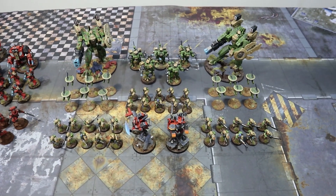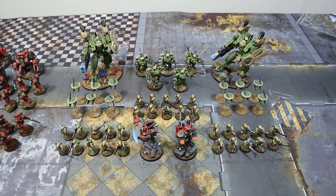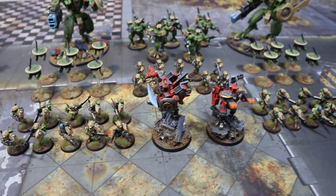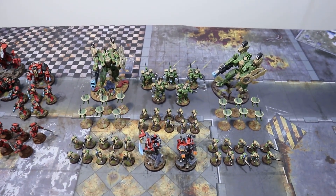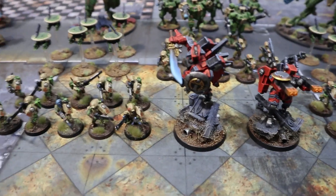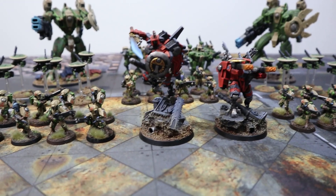Over here: Farsight Enclaves. Jake and I sat down to make this list as Farsight Enclave as we could. Apologies - these are green guys; I'm slowly getting through repainting them because I really like the Farsight Enclaves look. Time is of the essence though. We've got Farsight himself because you just wouldn't leave home without him. He's the Warlord with his shield, plasma gun, and sword.